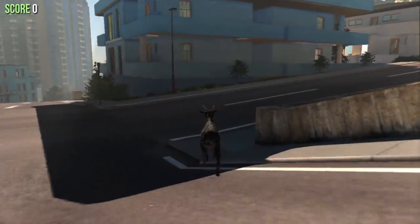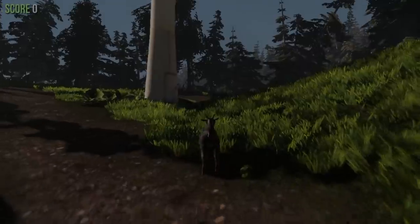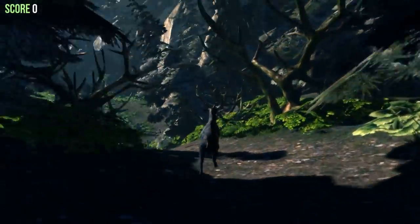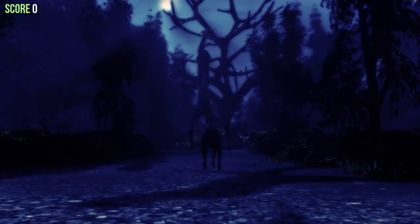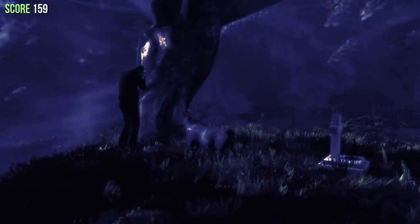On the map of Goat City Bay in Coffee Stain Studios' Goat Simulator, if you head up the hill towards the wind farm to the east and then drop down the other side, the game suddenly takes an ominous turn as you approach the graveyard — a location that is home to the Slender Goat, references to Stephen King's novel Pet Sematary, and a man who sobs near a large tree surrounded by creepy and disturbing voices.